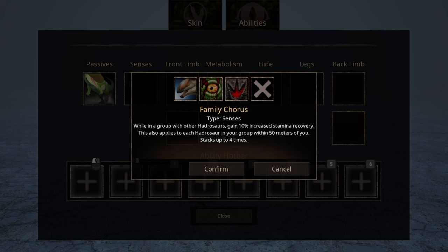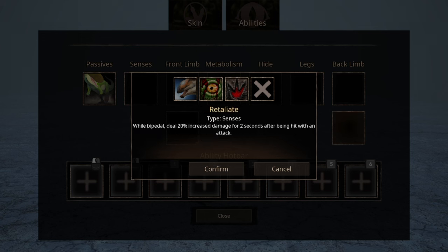By the way, I will cover the abilities that are meant to be used in groups, even though they aren't too relevant in this video because I am focusing on solo play. The second option is Retaliate. Basically, when you stand bipedal, you will receive a short-time increase in damage output every time you are attacked.